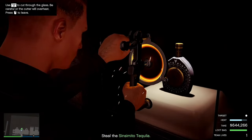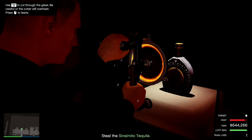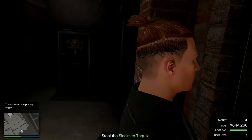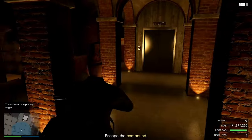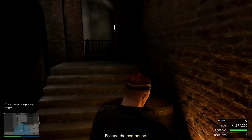Now for the delicate part. You will need the plasma cutter, and you will need to be very careful. You know, there is something about coming all this way to steal a bottle of booze which speaks to me on a very deep level.